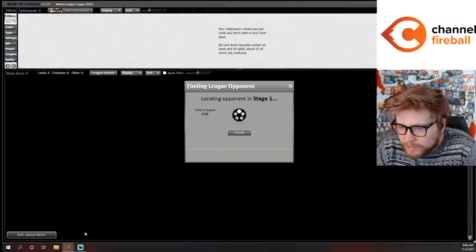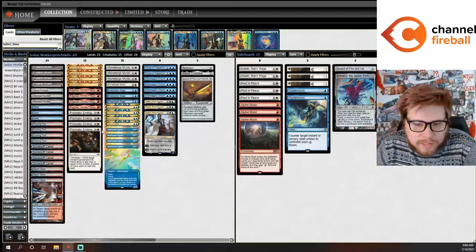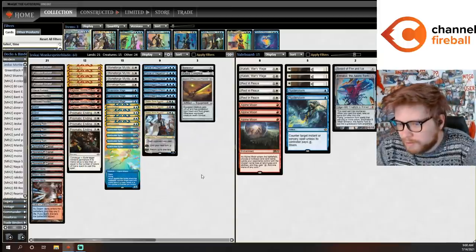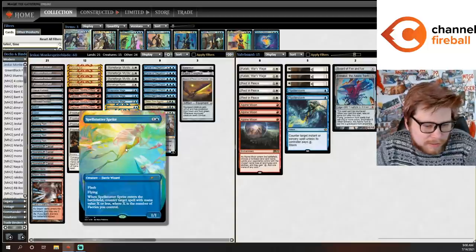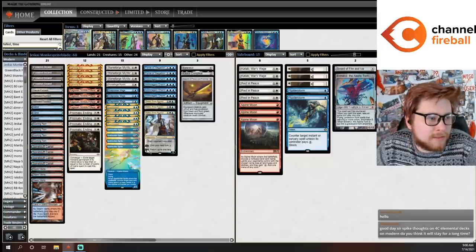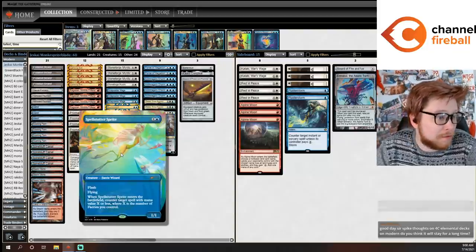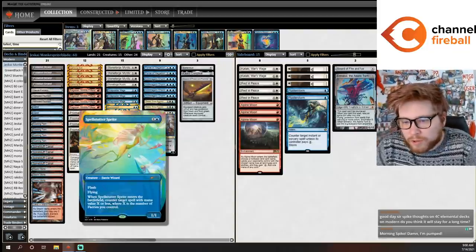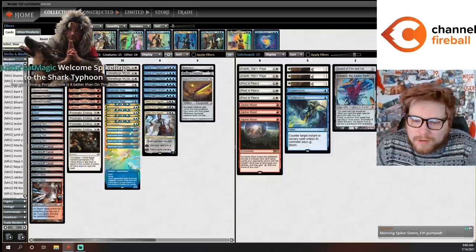Pretty exciting deck today - this is Monkey Blade featuring Spell Stutter Sprite. I think Spell Stutter Sprite is kind of nuts right now. I was thinking a lot about this last night. The top decks in the format are the Darcy/Ragavan decks, Cascade decks, and Hammer Time, and Spell Stutter Sprite is really good against all of those strategies. Mana curves are at an all-time low.